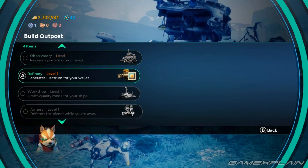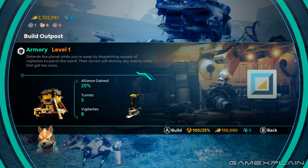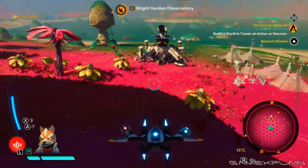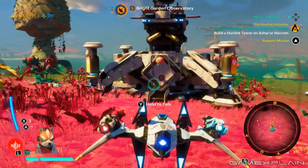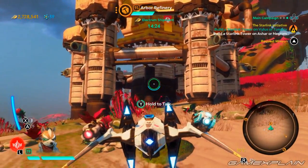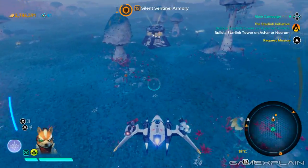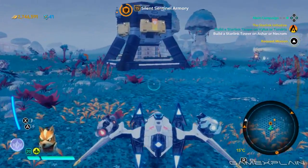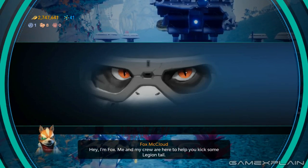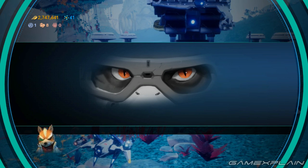Electrum and Nova are used for more than just the Equinox — they're often required when developing outposts on each of the planets. There are four different types of outposts that can be found on a planet: Observatories, which increase how much of the map you can see; Refineries, which collect Electrum and give it to you in regular increments; Workshops, which allow you to buy mods as well as send some in regular shipments; and Armories, which recruit Vigilantes to help protect the planet even while you're away. Recruiting them to your side is as simple as completing a task for them, but each of these can also be upgraded to be even more efficient, up to level 3.